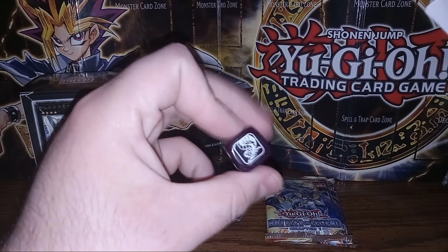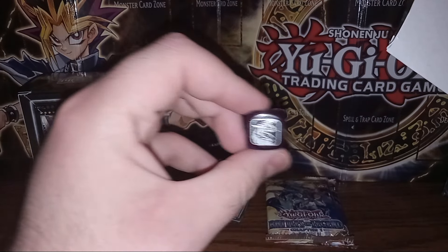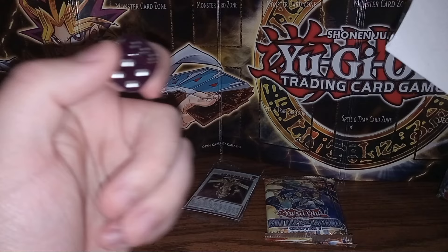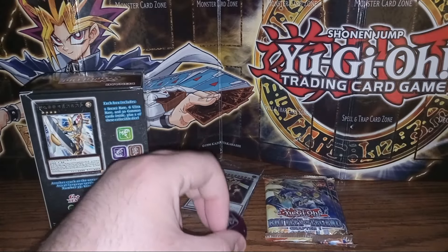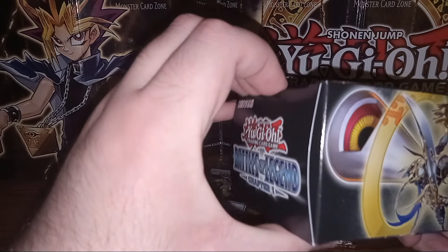In each box. And it looks like we got a purple Cyber Dragon dice. That's nice. I like Cyber Dragon, so I'll take that. These dice aren't of super high quality — they're really just like a chunk of plastic. They remind me of ones you would get at an arcade or something like Chuck E. Cheese years ago.